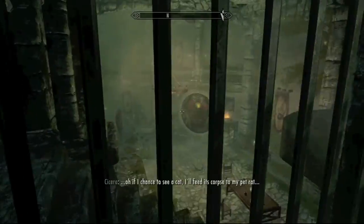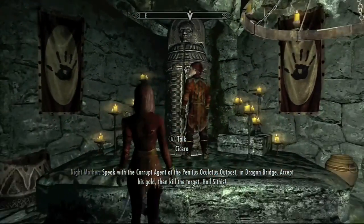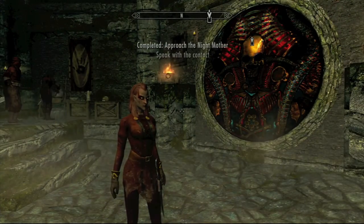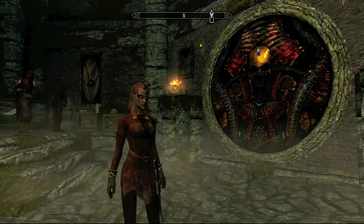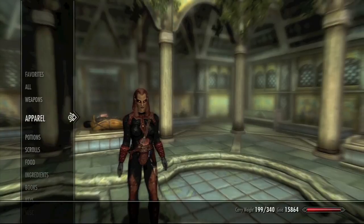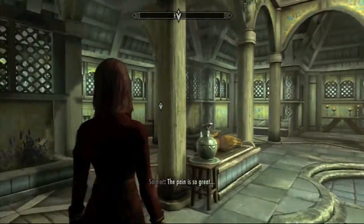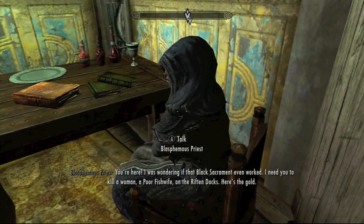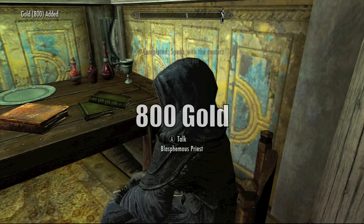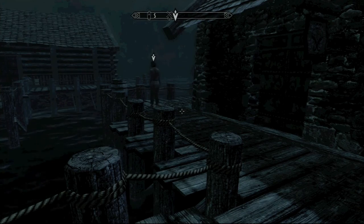Now we're inside the Dark Brotherhood Sanctuary in Dawnstar. We're here to talk to the Night Mother — fast-forwarding through it and the mission should pop up shortly. You don't actually have to stand in front of her to get the contract; just go talk to her. We switch over to where the contract is. As you talk to him, he tells you who to kill, where they are. The target is a fishing wife in Riften at the Riften Docks. And up there you can see — 800 gold. He gives you 800 gold upfront, and now I'm going to go kill the target.